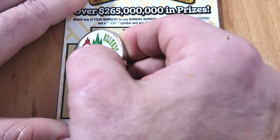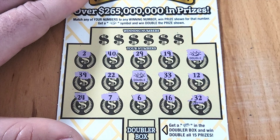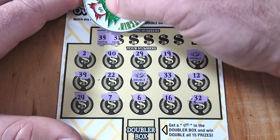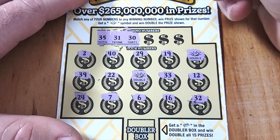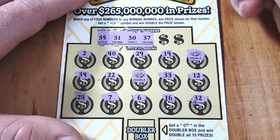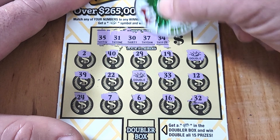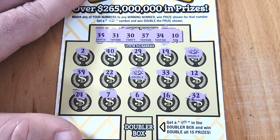Four more spots to go — 22, 39, 24, and a 7, no more nuggets. Let's see if we can get matches to go with these nuggets. Looking for 35, 31, 30, 37, 34, and 10. We don't have any of those, so it's going to be up to the nuggies.